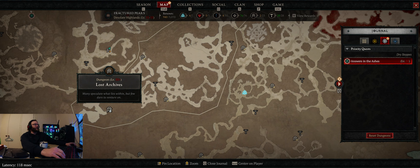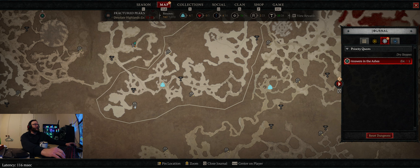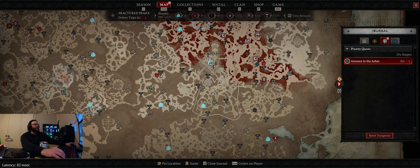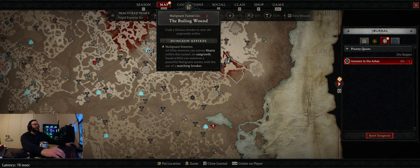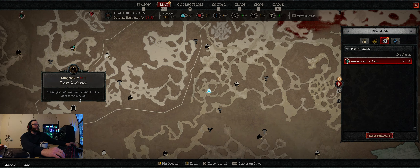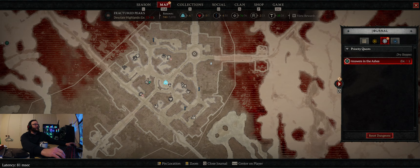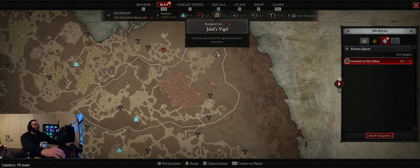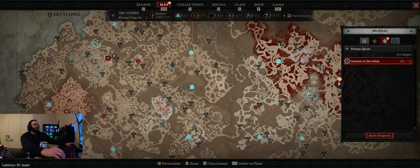We just stole this leveling guide from various streamers. Before level 15 you do Lost Archives — actually I think Lost Archives is better than Forsaken Quarry because Forsaken Quarry has ghosts that run away and spread out. So you log in, do the Season quest, just follow it around — it's pretty shit because you have no waypoints. But yeah, Lost Archives or Forsaken Quarry — I prefer Forsaken Quarry because the mobs just run at you. Till 15, then at 15 you do your class quest and get your main skill aspect. For rogue it's Yalai's Vigil dungeon.